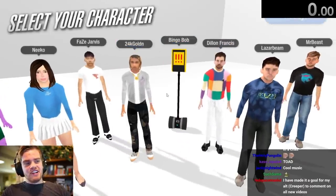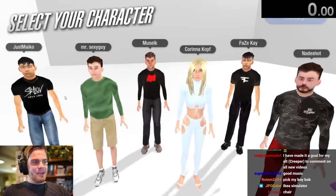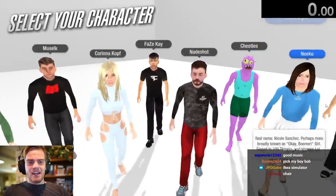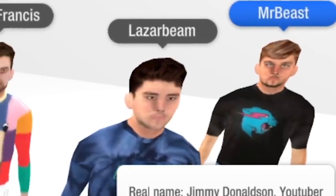The first thing you have to do for Chair Simulator is figure out what character you want to be. And obviously we got to choose whoever's going to be the most clickbait. So I'm thinking between two people — Mr. Beast and Krinikov. Thanks, Mr. Beast.